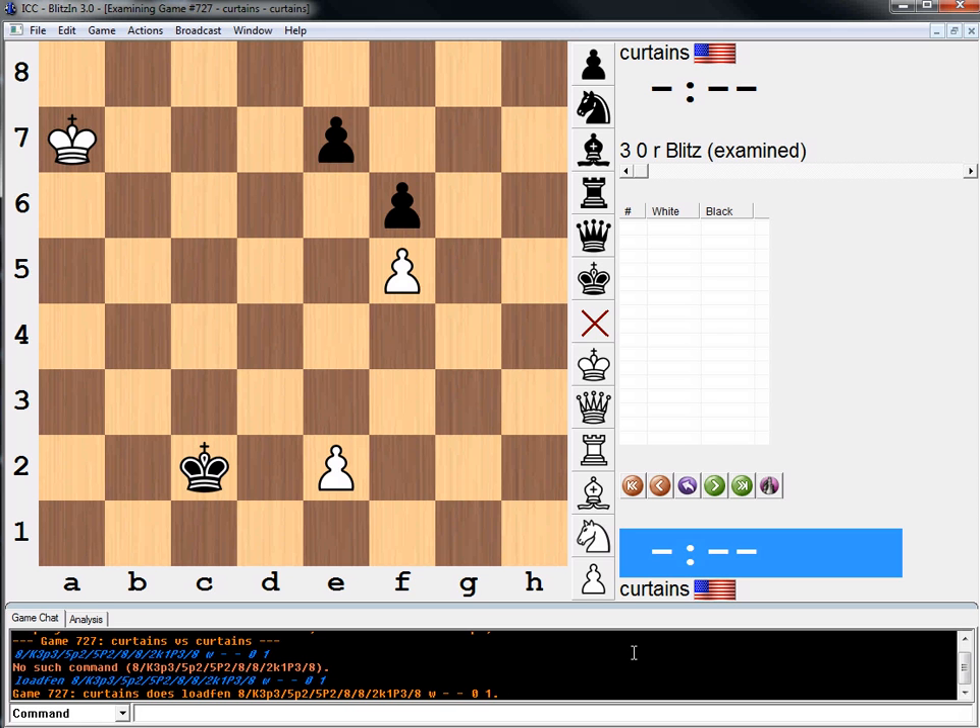Well, we can't do that. King b6, king d2, king c7, king takes pawn, king d7 — oh wait, then we win. King e3, king takes pawn.